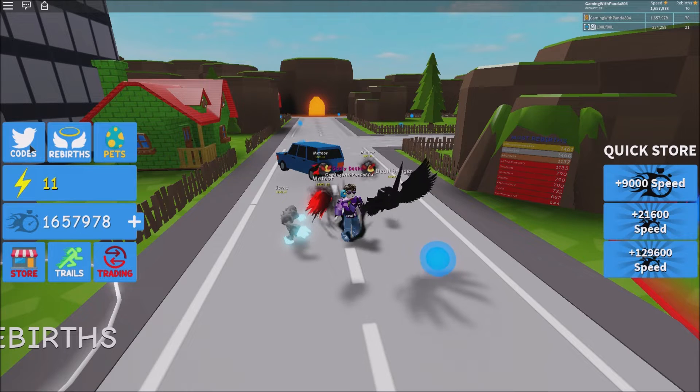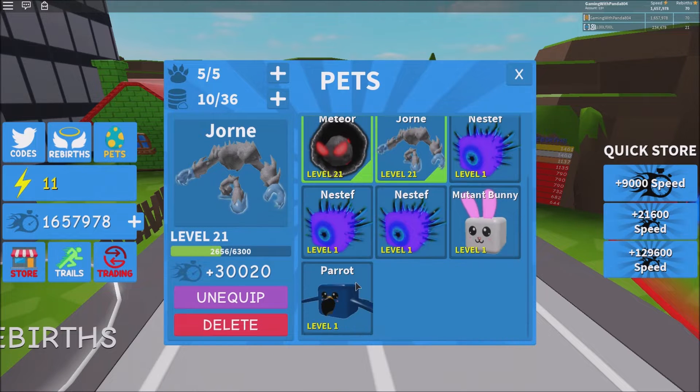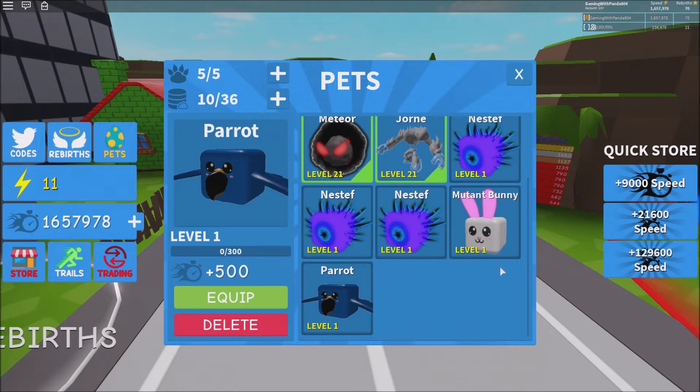I already got the codes. All you got to type in is — I think it's capital P-A-R-R-O-T, Parrot, no S. And then I already claimed it. All you got to do is just check your inventory and you get it right here.